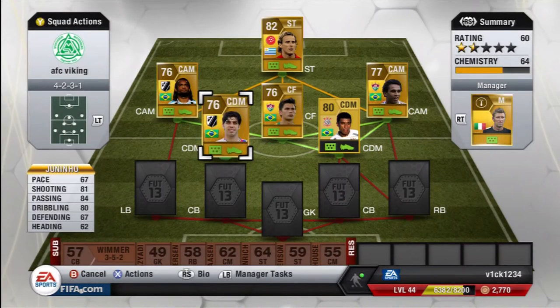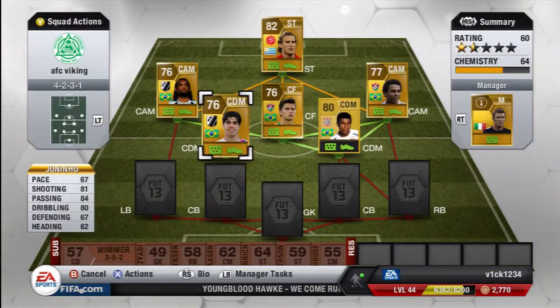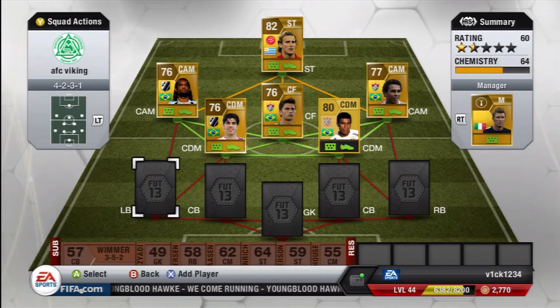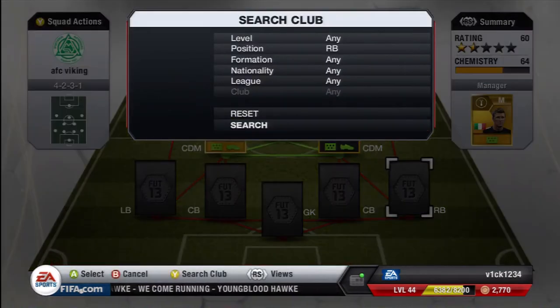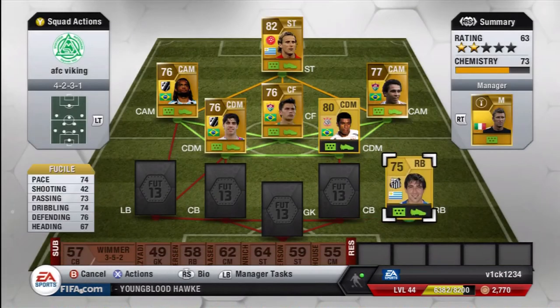On the other side we've got Janinho, who is a luxury player — 90 penalty, 90 free kick accuracy, 84 passing, 80-something shooting. He was converted to centre defensive mid from normal centre mid and does a lovely job in there — lovely passing, shooting and free kicks.